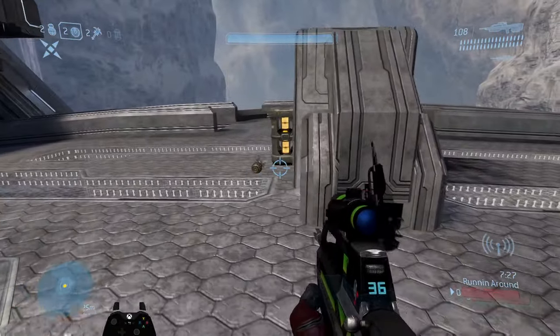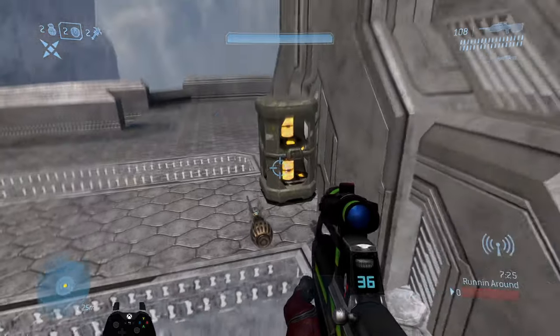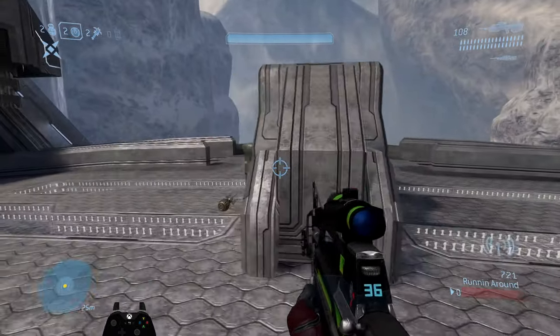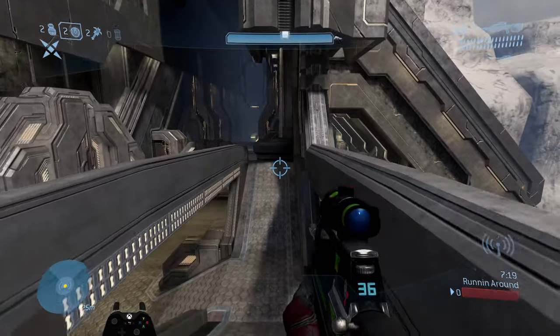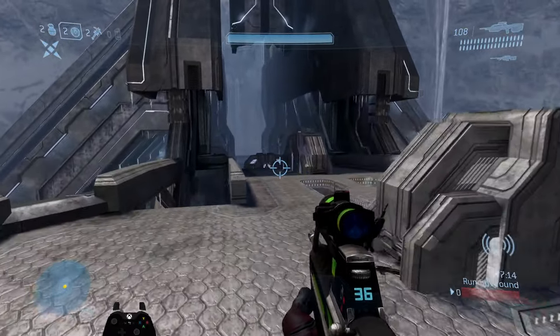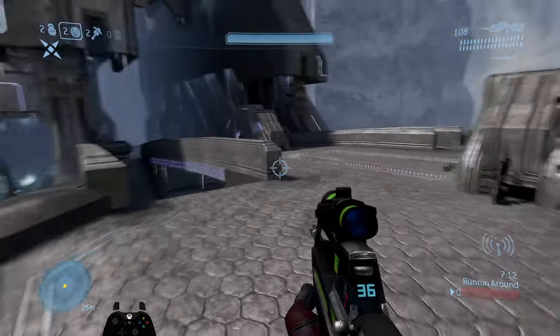You do have two fusion coils up here. Obviously you want to be controlling the bubble shield — it's very powerful on this map since you can stay alive so much better top middle and rotate with the sniper even more effectively.